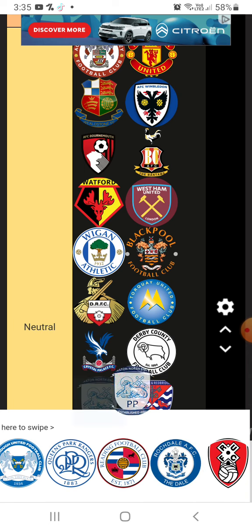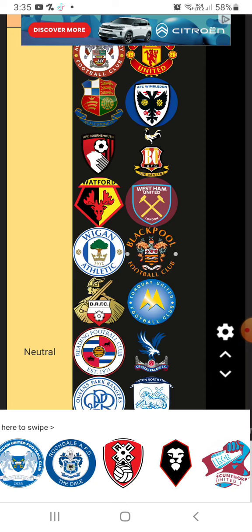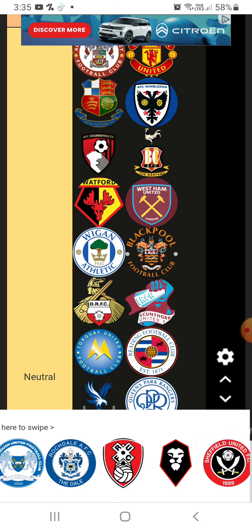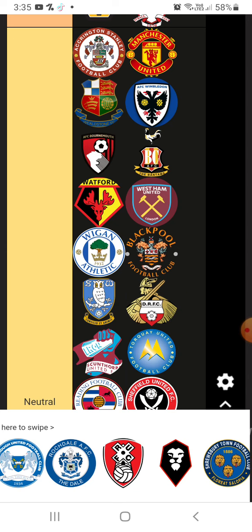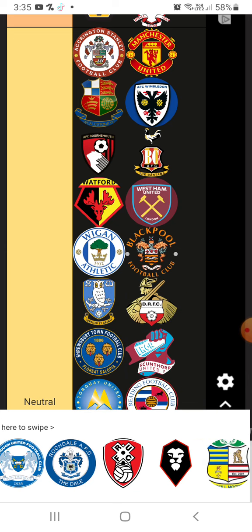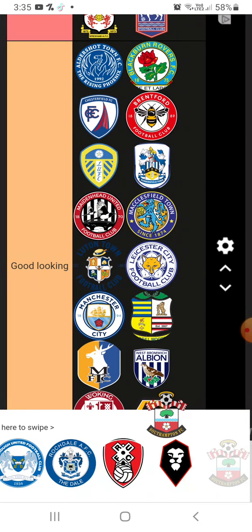Port Vale — neutral. Preston — neutral. QPR — neutral. Scunthorpe — neutral. Sheffield United — neutral. Sheffield Wednesday — neutral. Shrewsbury — neutral. This is actually a pretty decent design, along with Southampton.